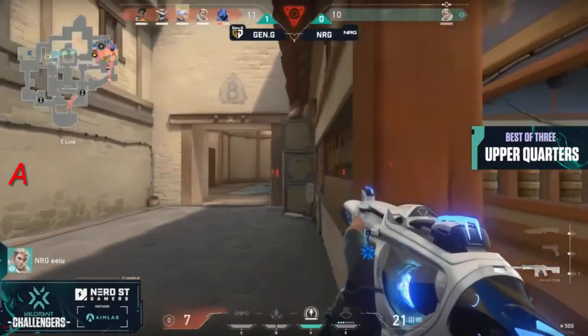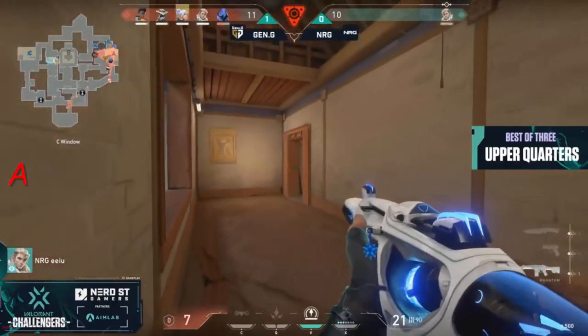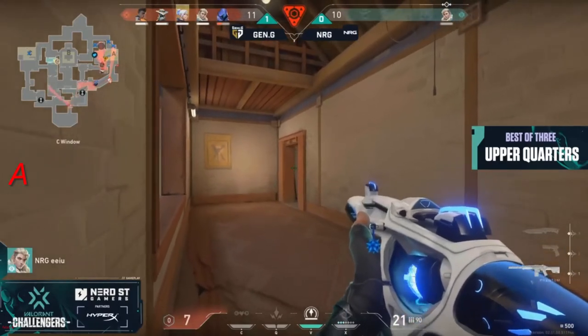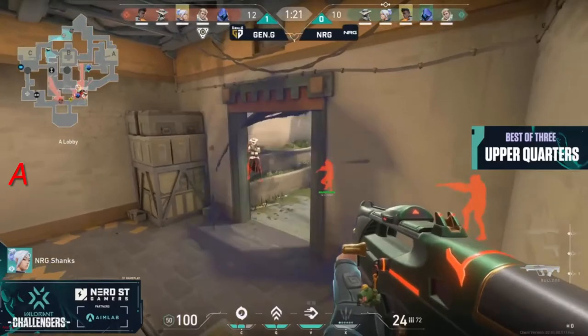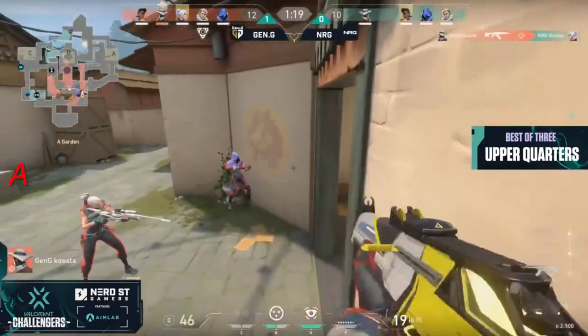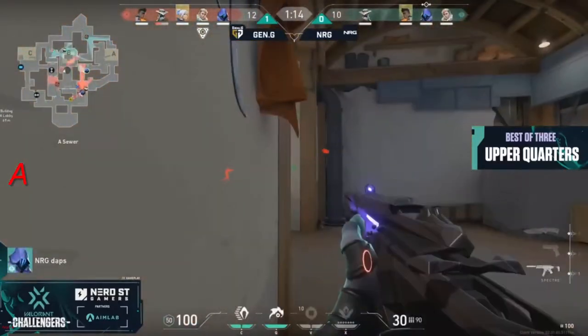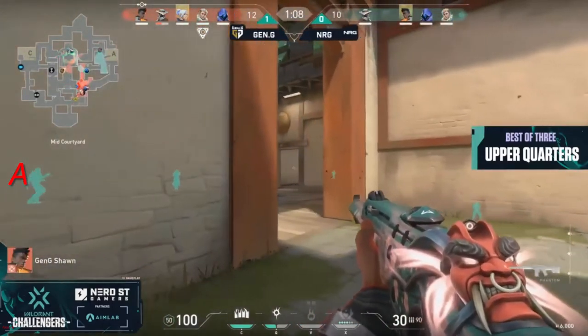NRG looking as though they may be on their last legs of this half. EU saving this Phantom will be a benefit in the coming round. The long-A aggression is shut down immediately — that's Shanks who has gotten destroyed on this so many times. Gen.G are keyed in on it. They know he likes to do that. NRG gets punished immediately.